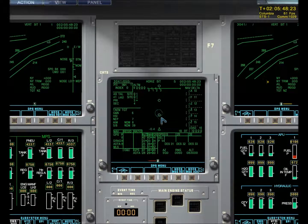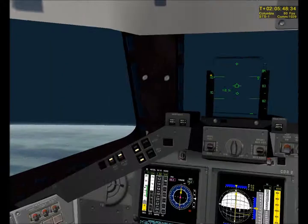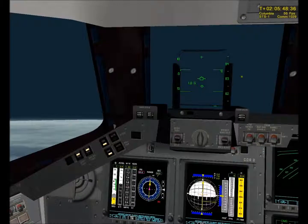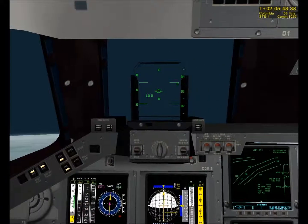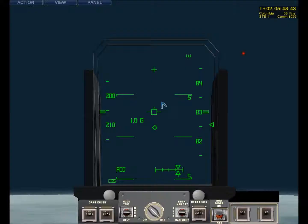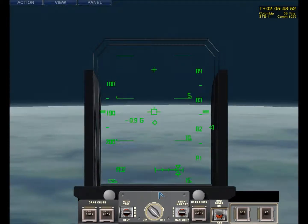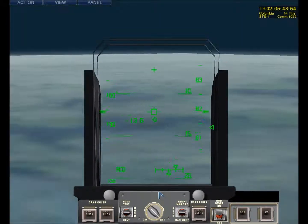I turned up the brightness on that little dial right there so I can actually see what's going on. There's the circle, there's the runway right there. You go around in a circle, then land right there. And usually when I'm landing the shuttle, I stay in this view, which is F6, to maintain the little diamond in the rough.